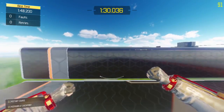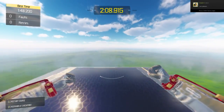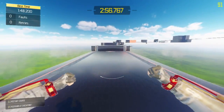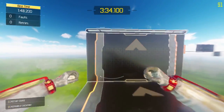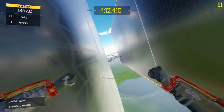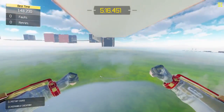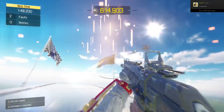It takes frame-perfect execution. What's most important about this video is how to do it. You're going to jump like you normally do, but instead of queuing up the slide button while in midair, you're going to press the slide button and the jump button on the last frame before you hit the ground — press the crouch button and the jump button at the same time.